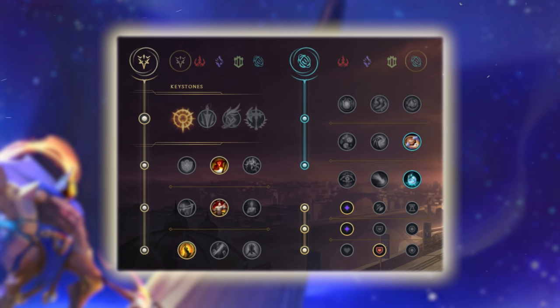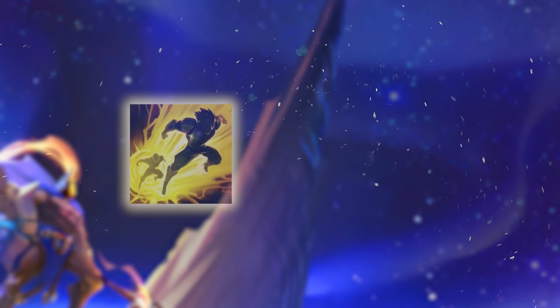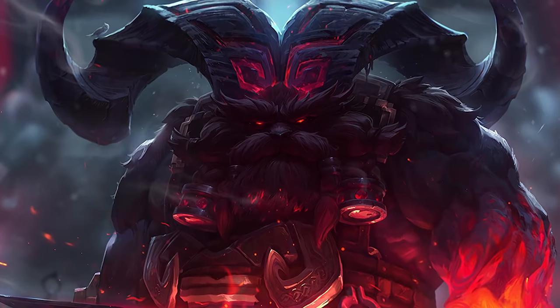This is completely playstyle dependent, but this is my guide, so I'm showing you what I would be doing. As for summoners, you do want to be running Flash and Ignite for that cheeky kill potential in the laning phase. There's definitely a possibility for Teleport into matchups where you don't have much kill potential — good examples would be Ornn, Malphite, any sort of hard tank that you cannot kill in the laning phase.